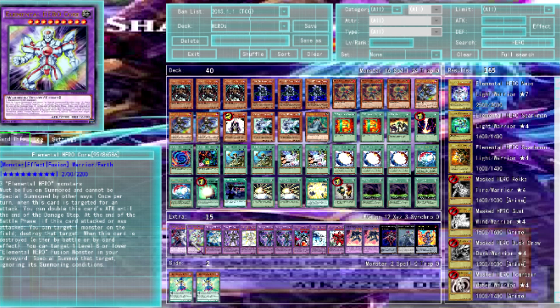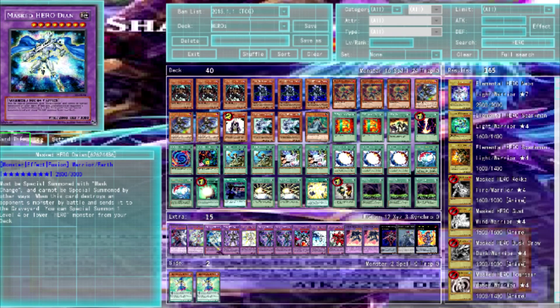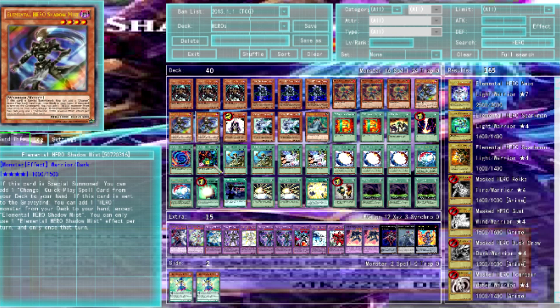Three Core — when this card is targeted by an attack you can double its attack. When this card attacks or is attacked, target a monster on the field and destroy that target. When Core leaves the field you can target a level eight or lower Elementor Hero fusion monster in your graveyard and special summon it. Dian is a Master Hero — when he destroys a monster by battle he can special summon a level four or lower Hero monster from your deck.